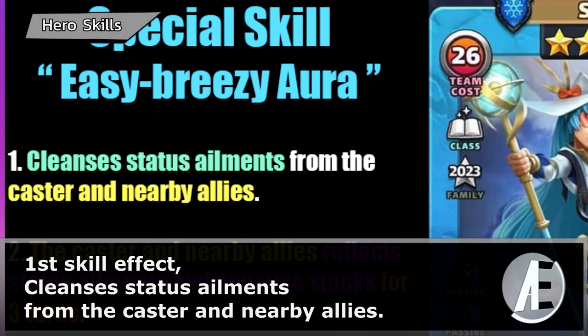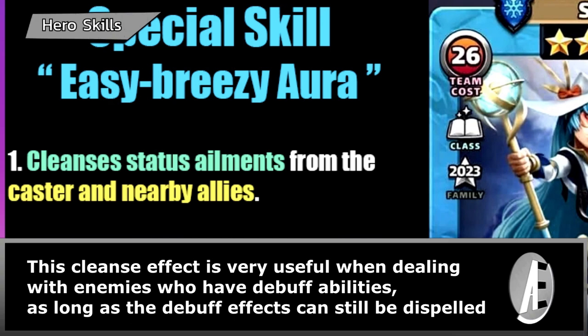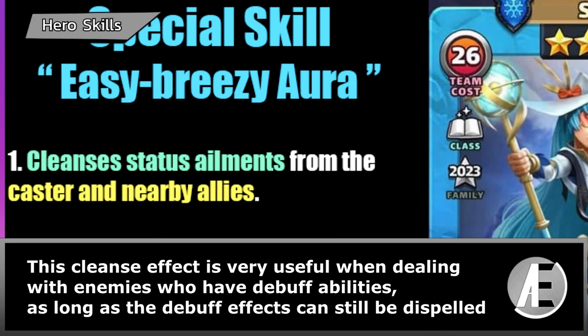First skill effect: cleanses status ailments from the caster and nearby allies. This cleanse effect is very useful when dealing with enemies who have debuff abilities, as long as the debuff effects can still be dispelled.